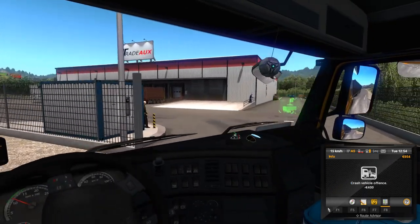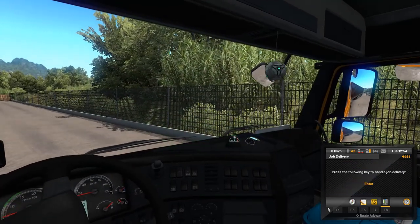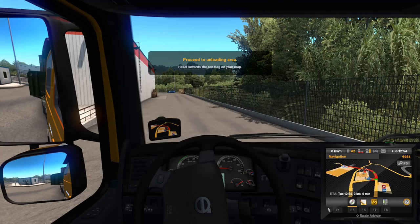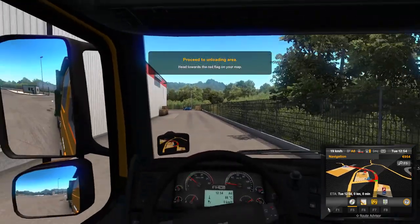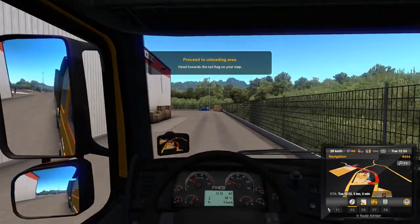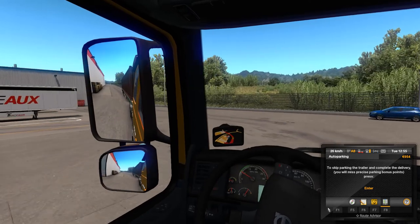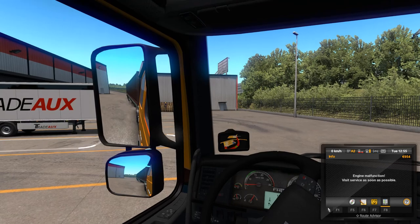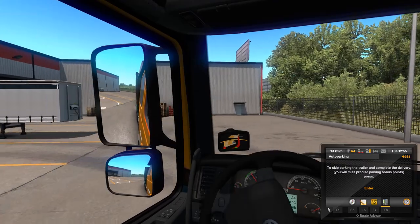I hit a vehicle. We are here. I hit a vehicle — how did I hit that vehicle? We have 954 euros.